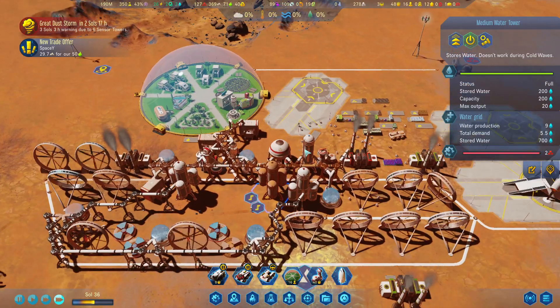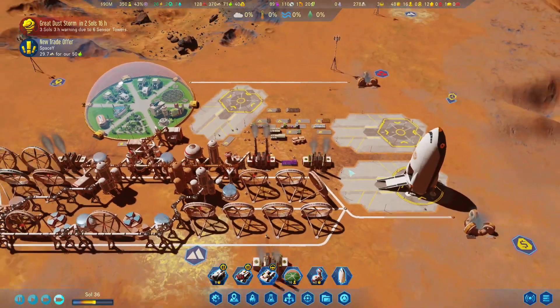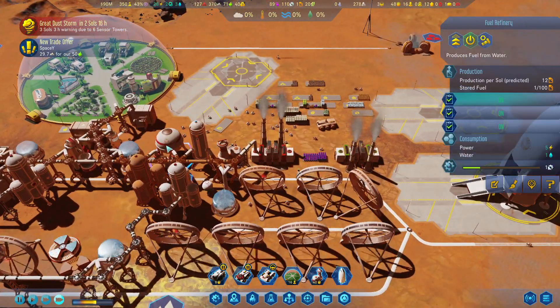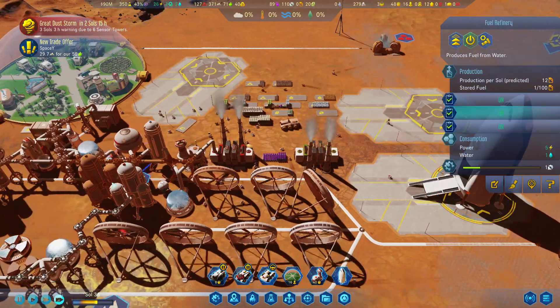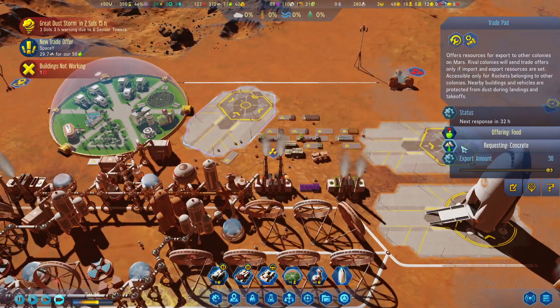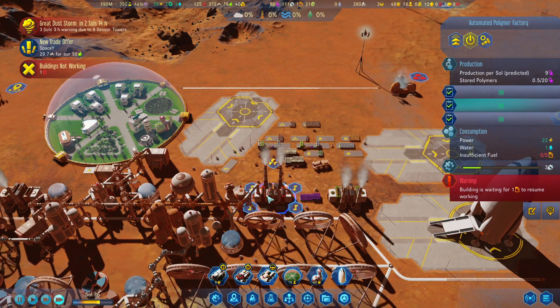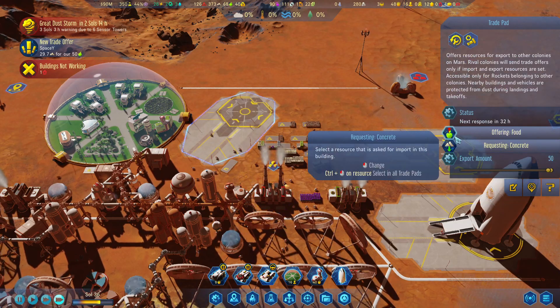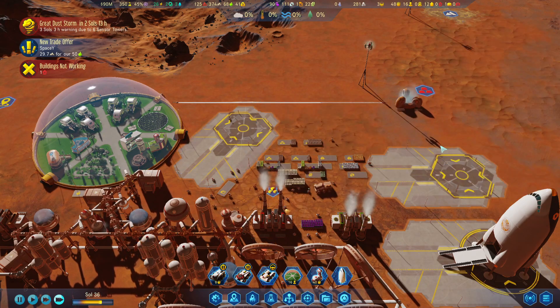Let's first check our water supplies and make sure everything's full. We need to get more fuel - it's going to take another day to launch this rocket. Our polymers are running out, so let's use some of our resources here to try and get better deals.